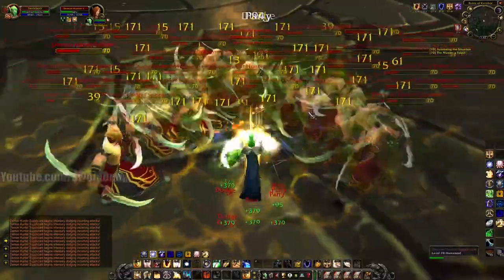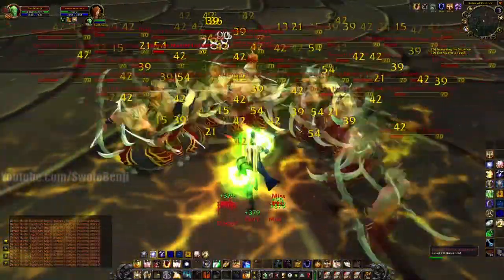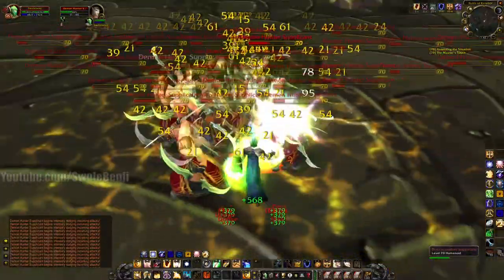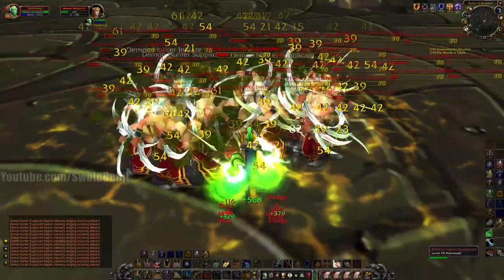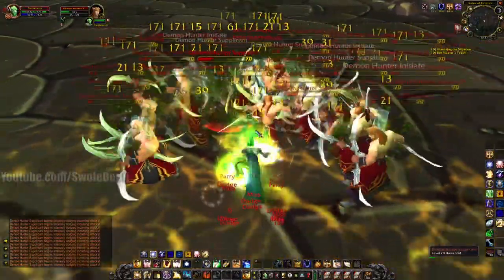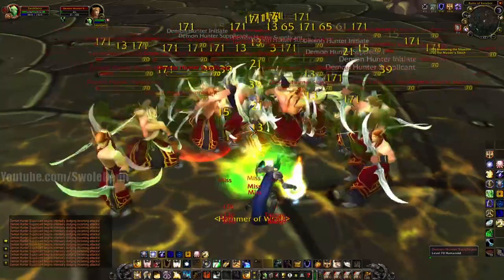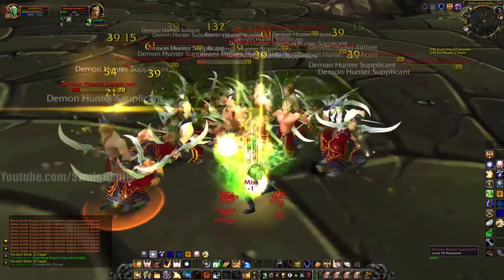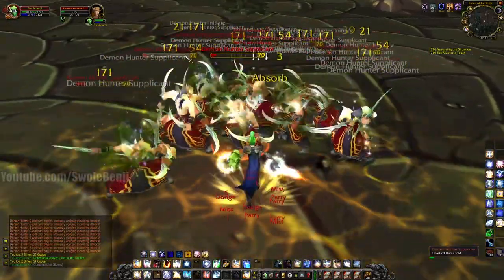They're all popping their evasion like they're a rogue or something — it doesn't matter. If these are demons, you can use Exorcism to do even more AoE. These guys don't stand a chance. I'm just sitting here barely doing anything, not even really using my judgments like I should be. It's just Consecrate and blocking.